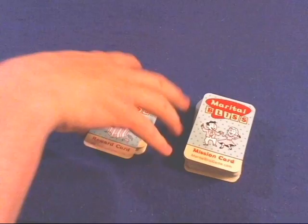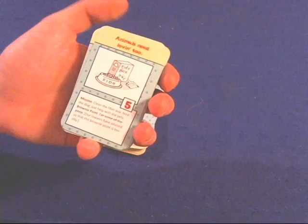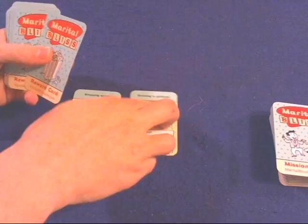Here's how the game works. First, you go through all the cards with your significant other — each and every one — because some won't apply to you. For instance, if there's a card about taking care of a pet and you don't have any pets, that card gets tossed out. So the game is custom-ready for you and your spouse when you play.